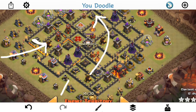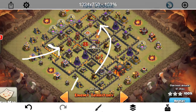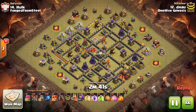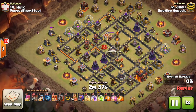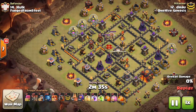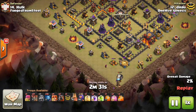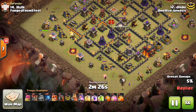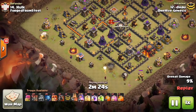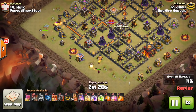That being said, let's take a look at this awesome hit by Smog. You can see he has the Valks to supplement the King. He's going to send in a Balloon just for the Troll Tesla — courtesy of the Scout, he knows it's there. I think there might have been a few other attacks before this. I didn't check if this is a fresh Town Hall 10 three-star. But the Loon gets the Tesla in the corner, then he drops down his Queen.